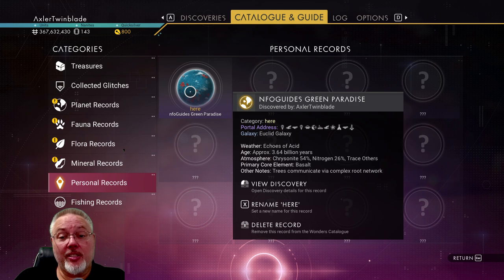I don't think that's the easiest way to find the portal address, so I kept looking and finally found a second method to get the portal address on screen so I could share it with other people. If you're playing No Man's Sky, feel free to come out and drop down on the planet.